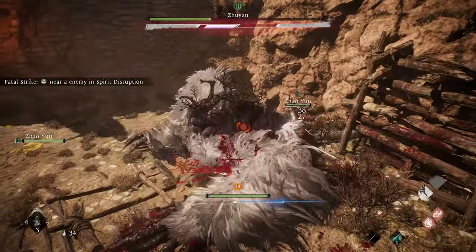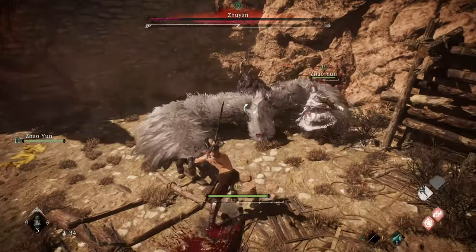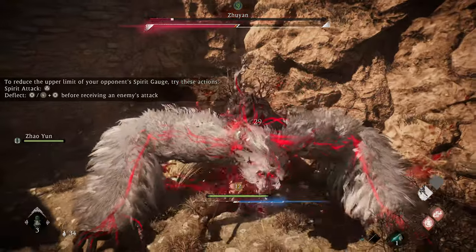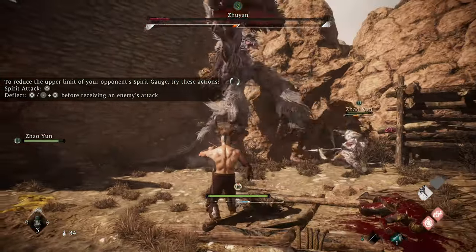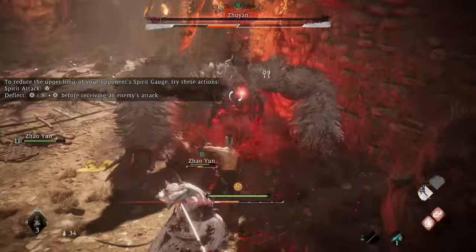If you don't wait, he can interrupt you and give you a smack in. I find it's helpful to think of deflect as just being a dodge at the very last minute. As long as you're always holding guard, even if you miss that dodge, you'll be okay. There's plenty of room in this fight to heal up too if you get hurt too badly. If you want to rapidly tap your guard button instead of holding it, you'll recover your spirit faster.